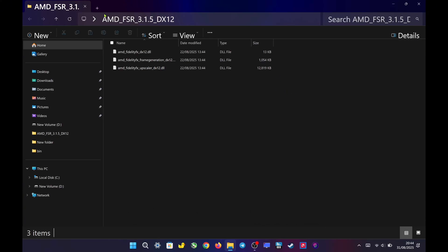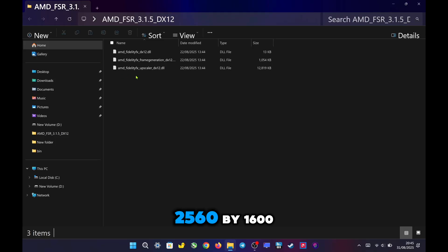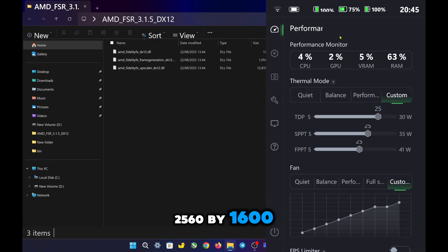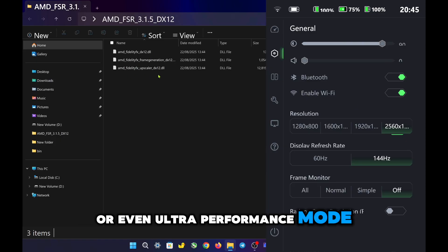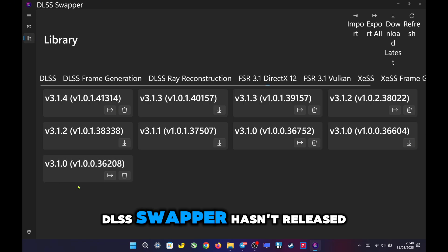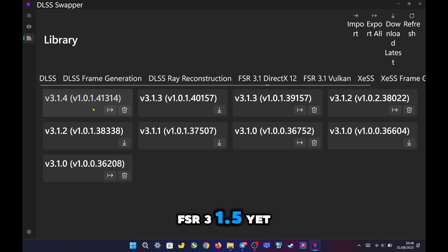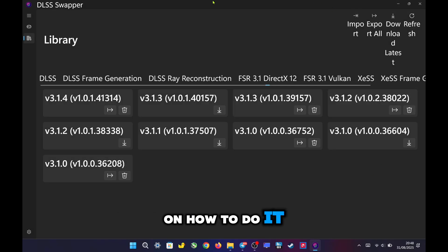The good thing about FSR 3.1.5 is that when you set the game resolution to the maximum 2560 by 1600 and use FSR in performance or even ultra performance mode, the game still looks good and runs very smoothly. DLSS Swapper hasn't released FSR 3.1.5 yet, so you'll need to upgrade it manually. I've already made a video on how to do it.